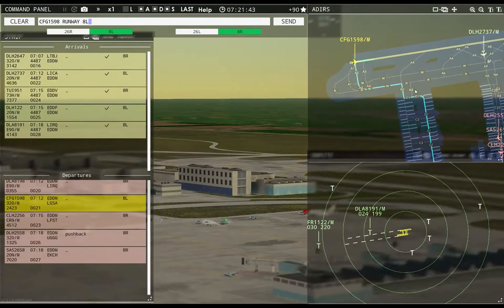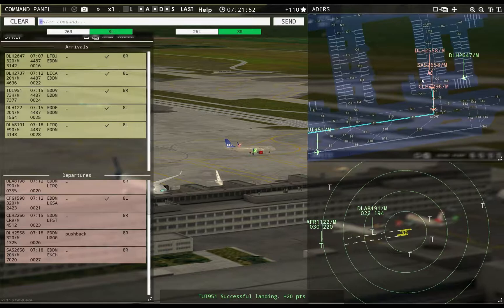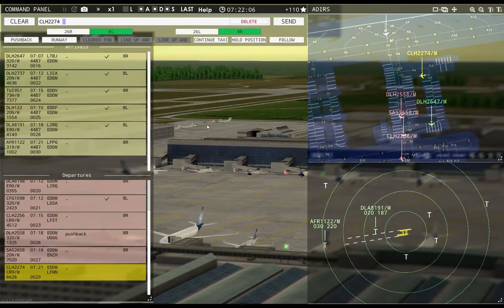Condor 159R8, runway 8L, cleared for takeoff. Scandinavian 2658, runway 8R, taxi via Tango. Lufthansa 2737, taxi to apron via November 4, Delta 6. Ground, Hansallin 2274 requests pushback. Tower, Air France 1122 inbound runway 8R.